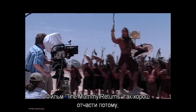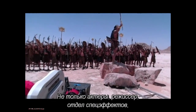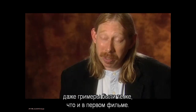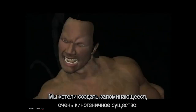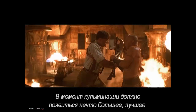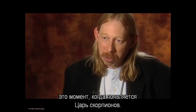Part of the reason The Mummy Returns works as well as it does is because the entire crew came back across the board — not only the same cast, the same director, the same visual effects people, but also the same special effects people and the same creature and makeup people. The Scorpion King is probably the most difficult thing we had to do on this movie — we wanted to create a truly memorable cinematic creature. Something bigger and better and more amazing than anything that had come before, and in this film, that moment was the reveal of the Scorpion King.